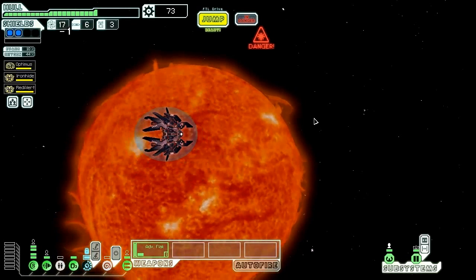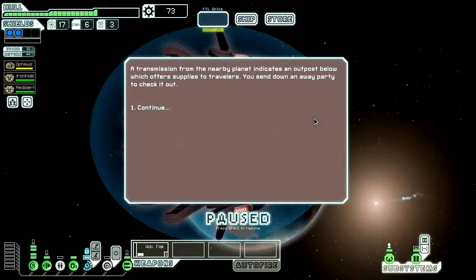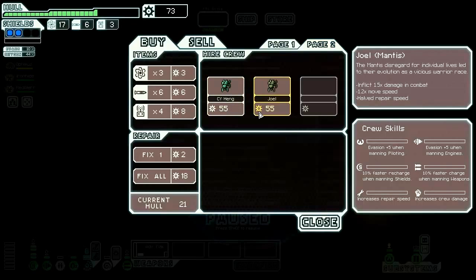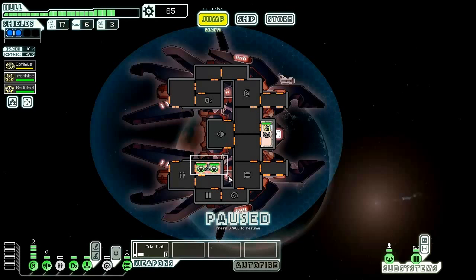Now let's head down to the store. 73 scrap should be enough to get us rolling. A transmission from the nearby planet indicates an outpost below which offers supplies to travelers — let's send down an away party. Nothing really here that I want to get. Drone recovery arm would be interesting if we were playing with a drone ship. Mantis are always good for fighting and we are kind of a boarding ship, but they don't really pair well with the Lanius.